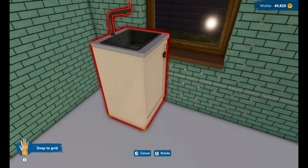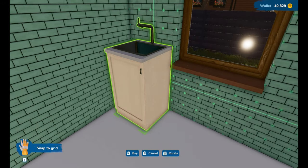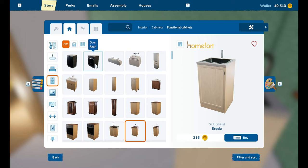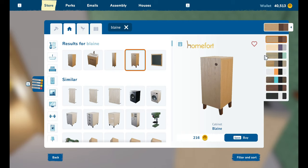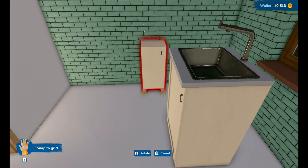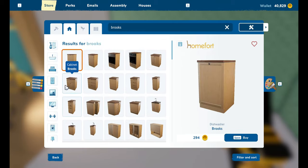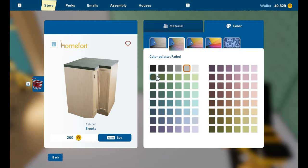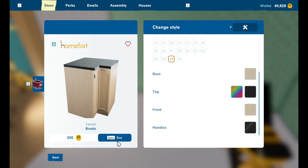I think we'll go with Brooks. I want it like that. I always like to put the window under the sink in The Sims but I can't do that. So where's Blaine's oven? It doesn't have one. Let's think about this — the cabinets are very skinny. I think we want Brooks because with Brooks we've got more options. So we need a corner piece — I want the top in black and the handles to be black as well.